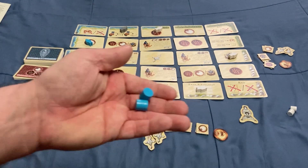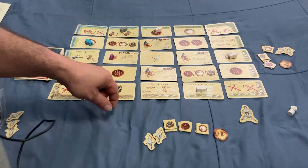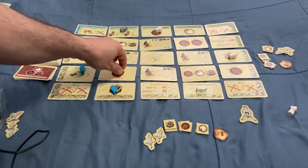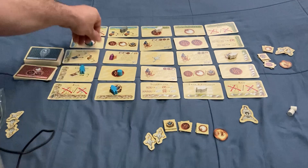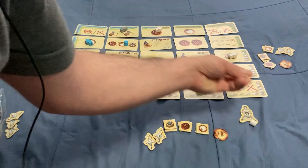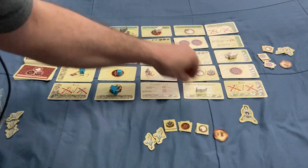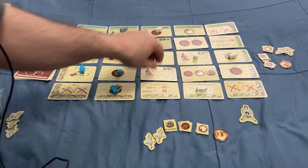Now you're going to take your two tribe markers and bi-angulate where they intersect in the grid. So these two markers meet here and here — you find the intersection point. Your opponent does the same thing with their markers.